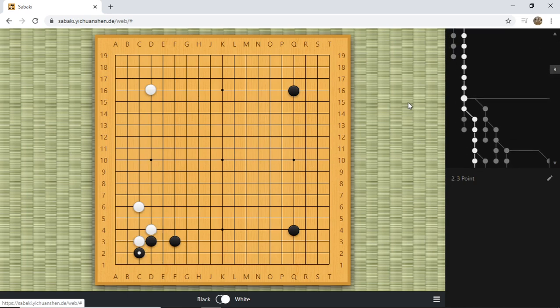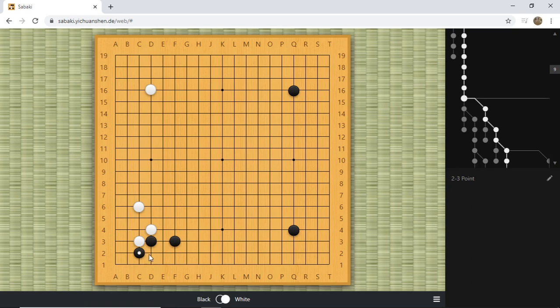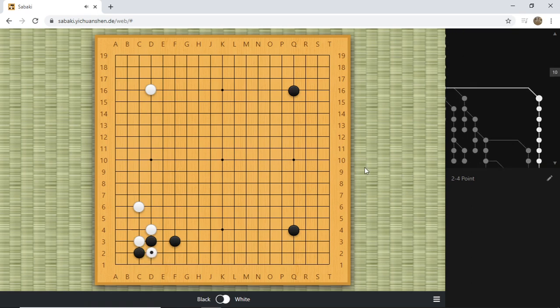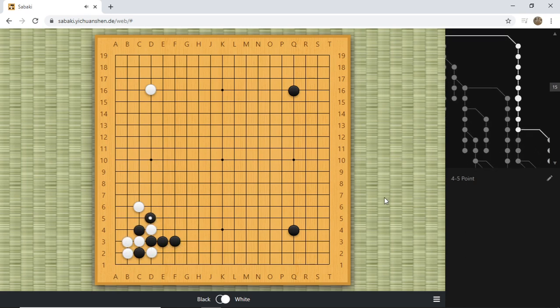That was last lecture. In this lecture we will keep going with the c2 move. We talked about the b3 defense, and today we will cover the e3. Before that, I need to cover what happens when white just ataris at d2. Black will connect, white will capture the c2 stone, black will atari and then capture the stone at d5. That is also a joseki-ish variation.